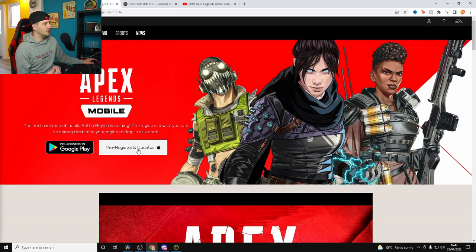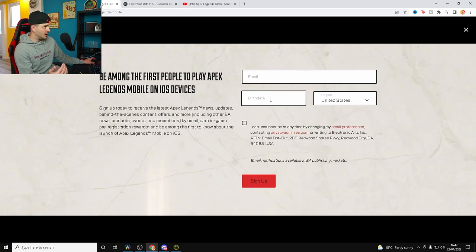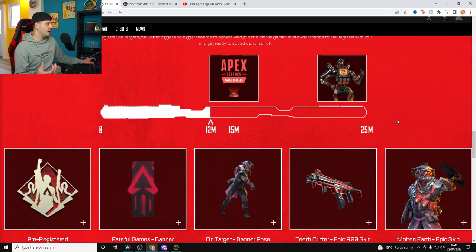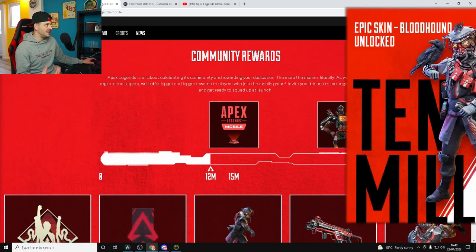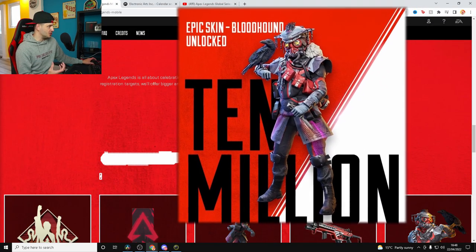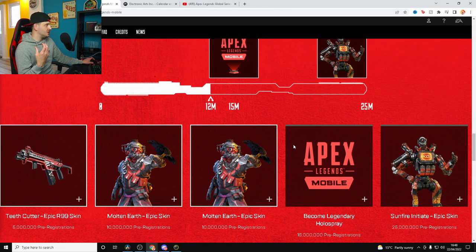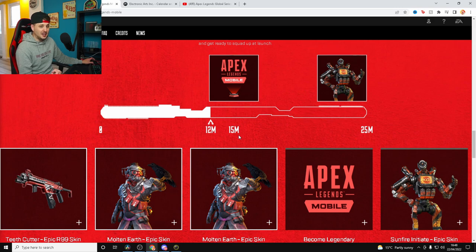And on here, if you click pre-register and updates for iOS, you'll need to put in your email address, your birth date and your region, and you'll basically be emailed any of the sort of updates that come to iOS devices as well. Now on this page, we've got the trailer. We've seen this page before, but recently on Twitter they mentioned that we just hit 10 million pre-registrations, which actually entitled us to this R99 skin and the Bloodhound Molten Earth Epic skin. Because we smashed that target, they literally added two new targets — one for 15 million pre-registrations and one for 25 million pre-registrations.